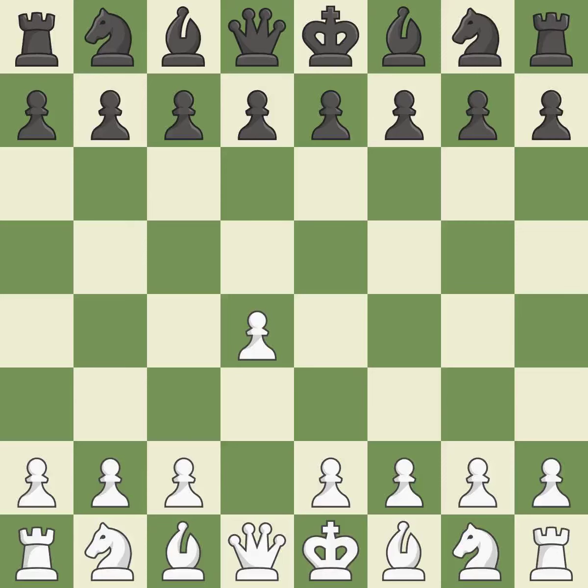Opening with the Queen's Pawn. The Indian game begins by controlling the important e4 square with the knight, rather than a pawn. By taking control of the crucial d5 square and creating a space on which the knight can move to c3 without obstructing the c-pawn, the move c4 helps to create a strong center.